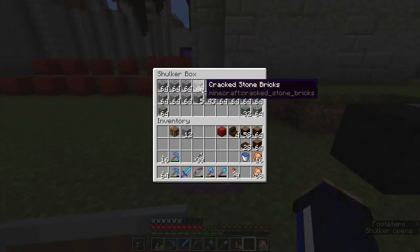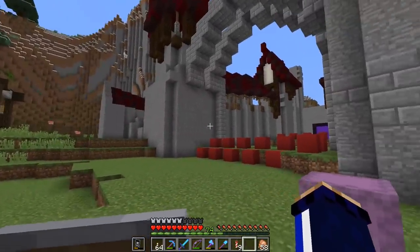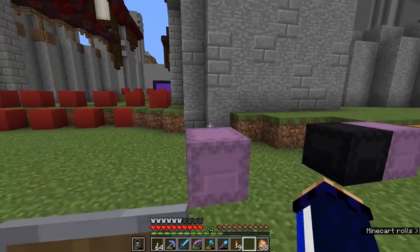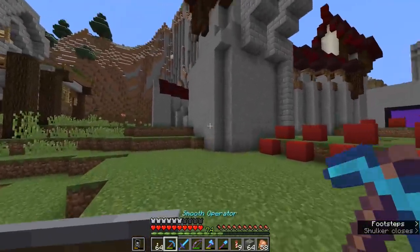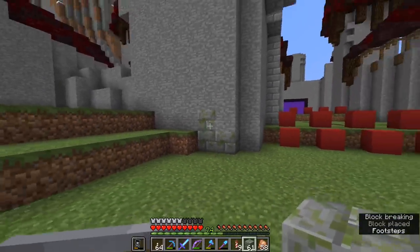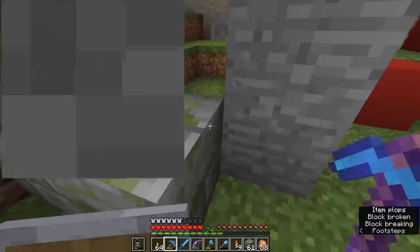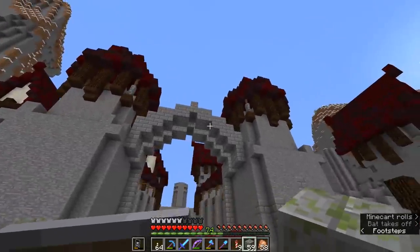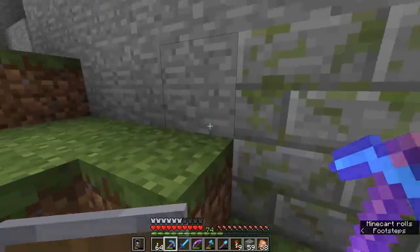We're not going to spam this wall absolutely full of all these materials. Instead, we're going to place them here and there, replacing a couple of blocks at a time. With mossy stone bricks — which are a fantastic block and look even better in the new texture pack — you can take some out around the bottom of towers where they meet the grass, build leaves up around here, or grow some long grass. It will feel like these bricks have been affected by the greenery growing up from the floor. It's also worth putting some towards the tops of walls where moss might grow from rainfall.